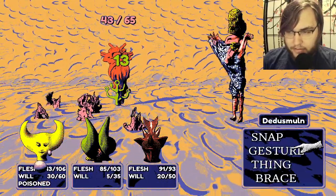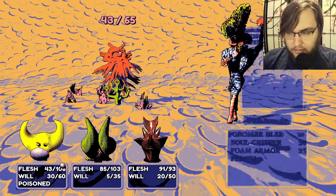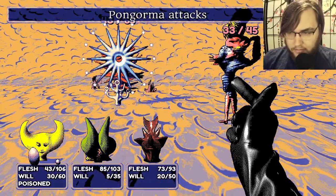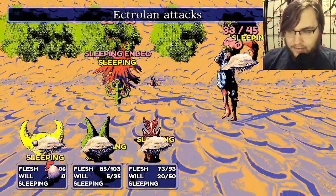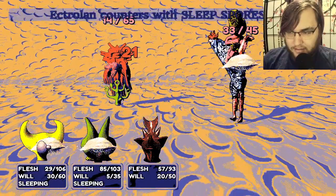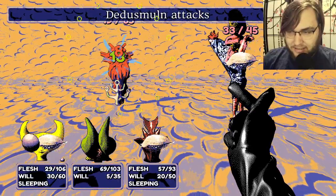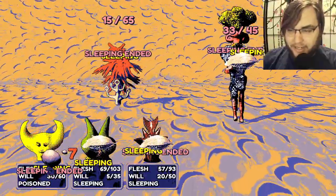Yeah, and he's awake as well, so that's good. I guess I'll just snap on you, then. That's so annoying. I feel like I'm tunneling here — like I have to dig through his health with a pickaxe, you know? Like, I'm losing — this is a DPS race and I'm losing it. He can out-heal my ability to actually damage him.